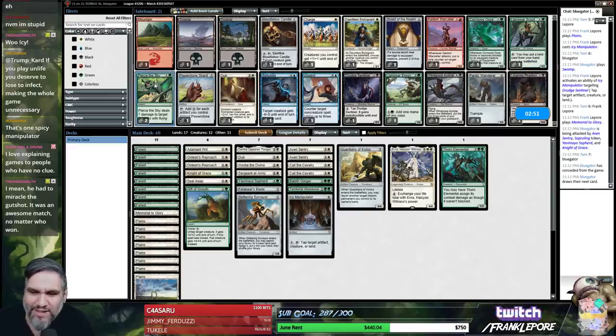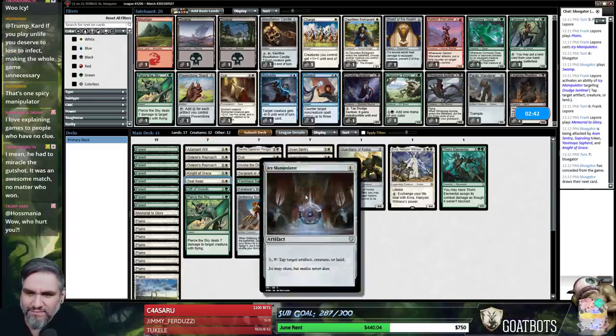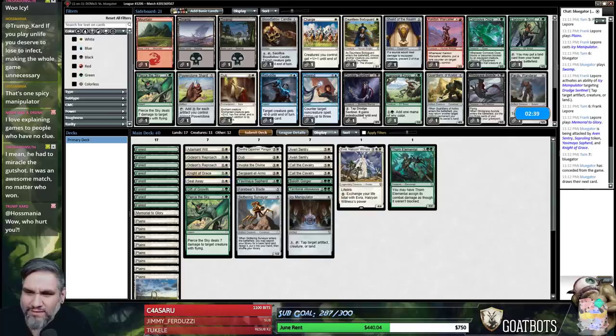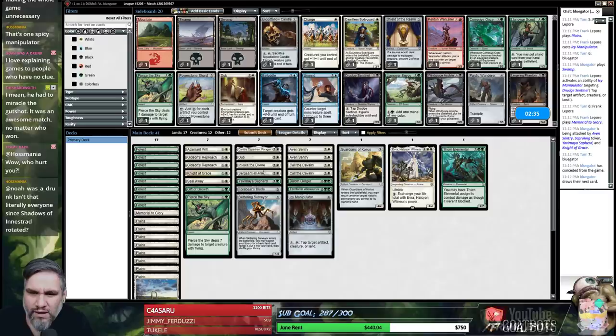I'm going to bring in Priestess of the Sky because they have Shalai on Shalai's Wings, in which case this is actually just better than an Invoke — it just kills the creature and the enchantment. I don't want to take out Guardian because I do like having a 4/4. I don't want to take out a creature here. I'll take out the Gift of Growth.